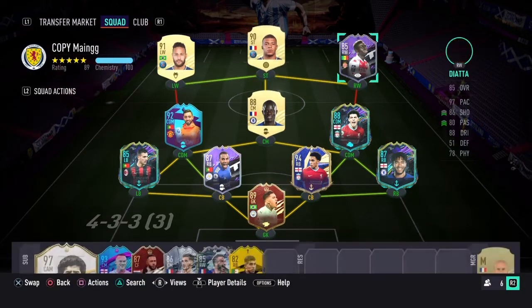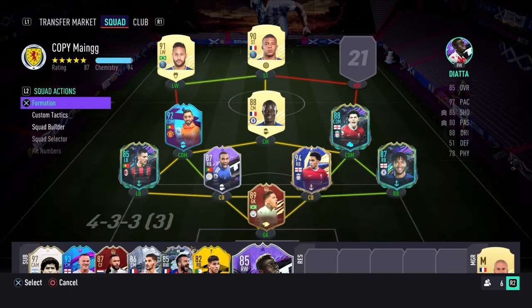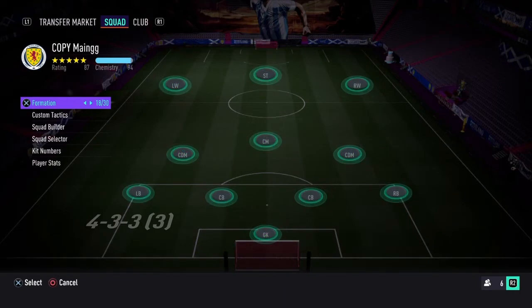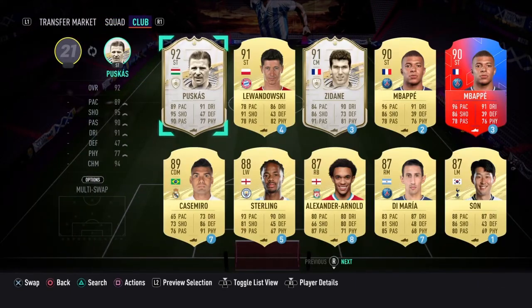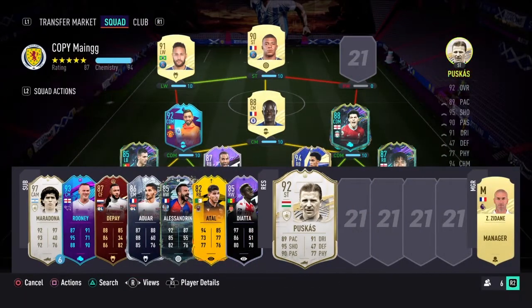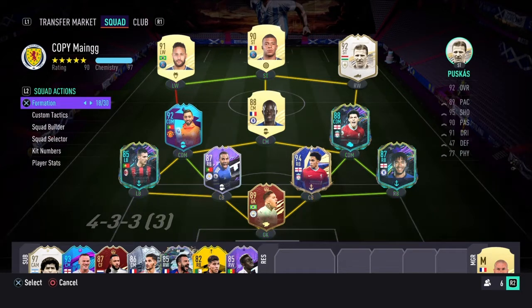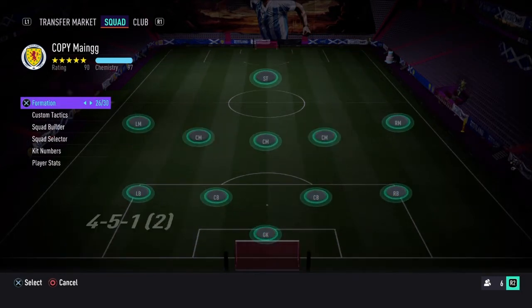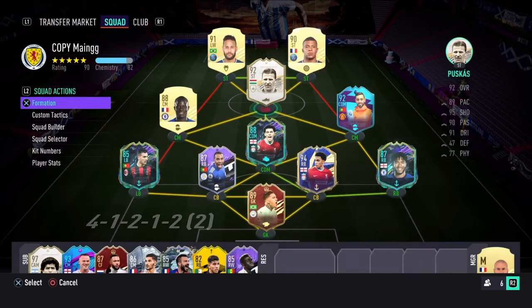Realistically, we don't need Diata anymore. I need to try getting into a formation where we can play him — I need a central formation. Look at him! What should we put on him? An engine maybe? I'm so happy with that. That's such a good pull. I heard he's really good in-game as well. We just need to find a way — maybe in this formation?